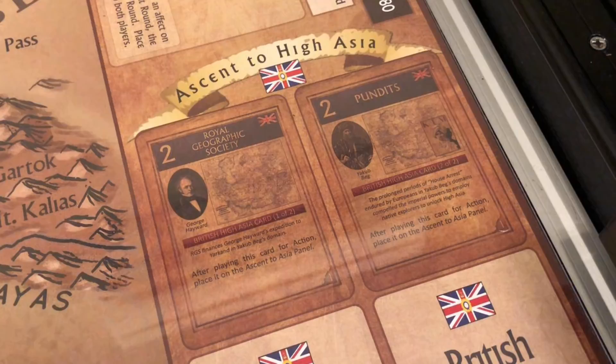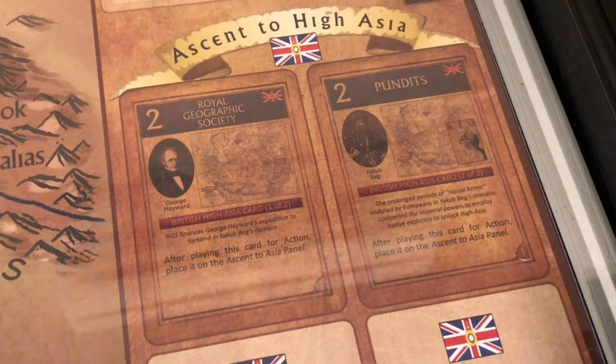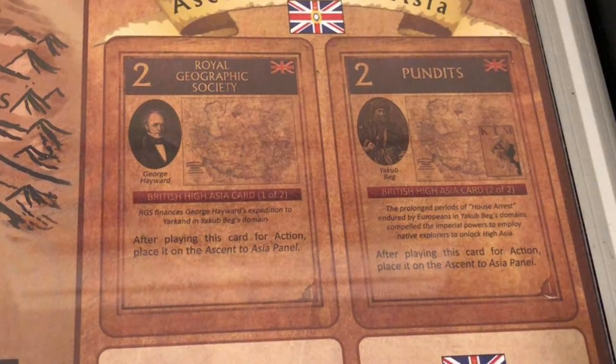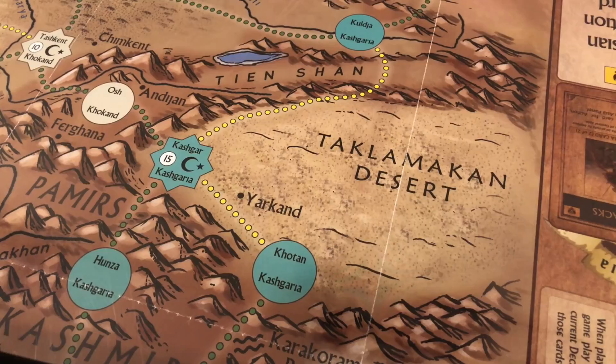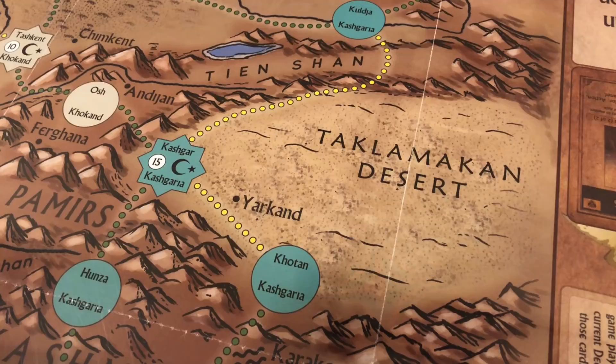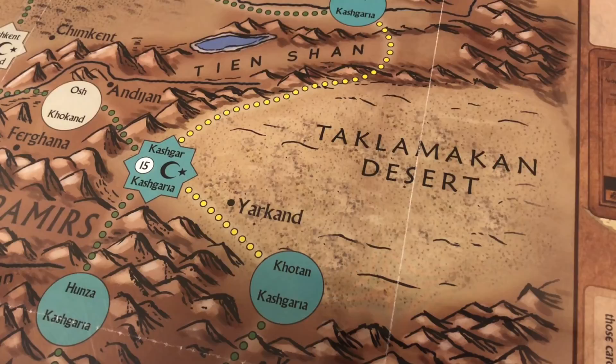Then we have the Ascent to High Asia panel. Each side has one such panel and it shows two cards that need to be played by that side in order to enter into Kashgaria, which is a vassal state represented by a bluish-green color. Without having played those cards, a side cannot have its units enter any of those spaces.